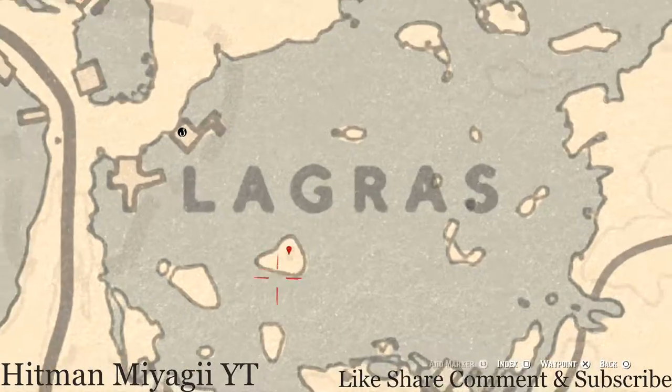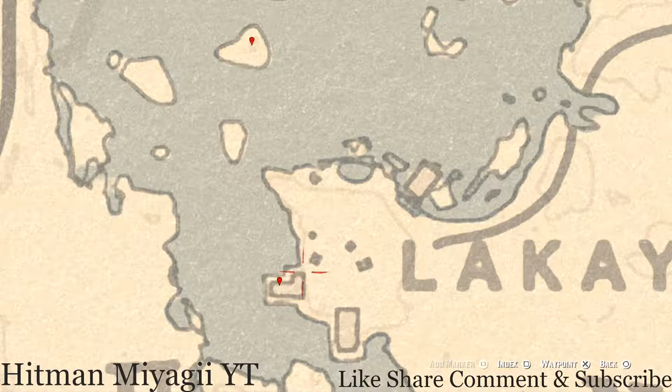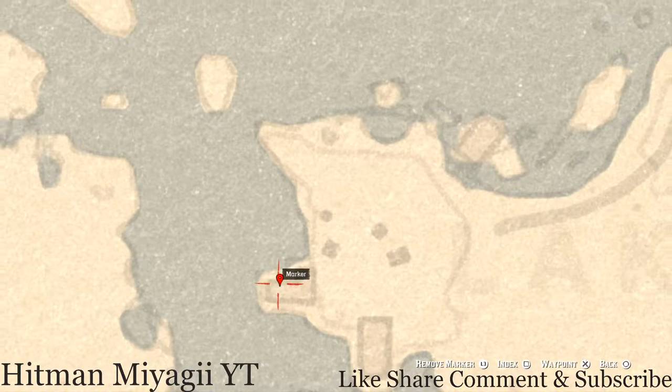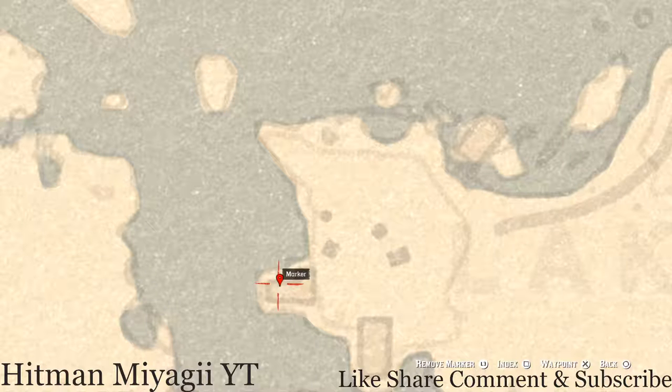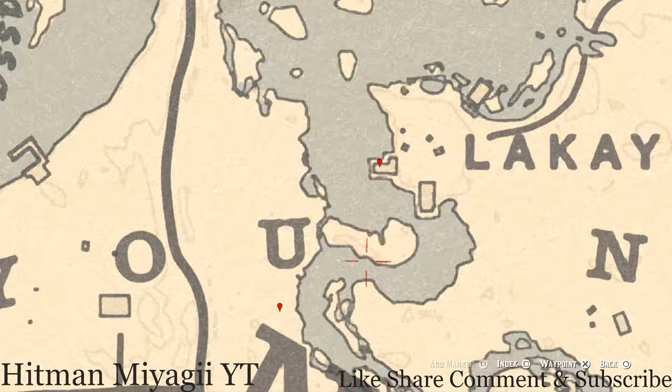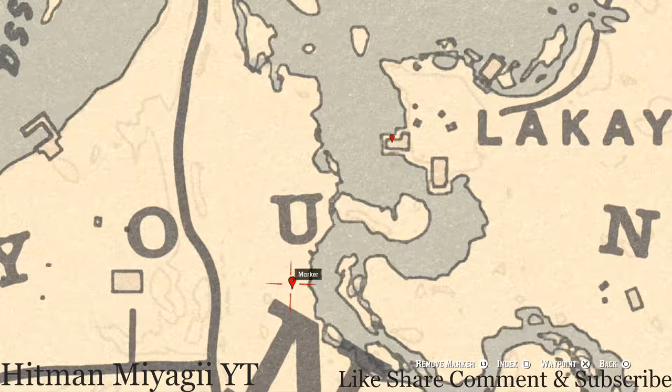Next marker is inside this L-shaped shack. Right at the back of the shack there's a bench, and on that bench you will see a goat hairbrush — just grab it and keep moving. Also in this area there's a cardinal flower somewhere right here, so grab that for some extra RP.